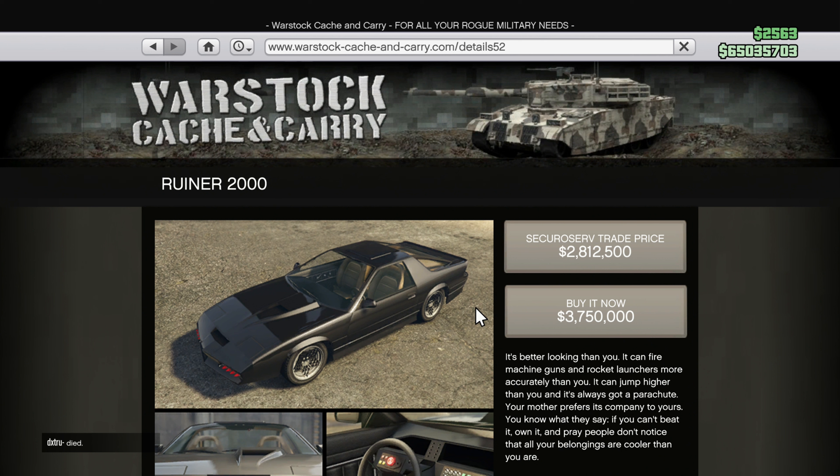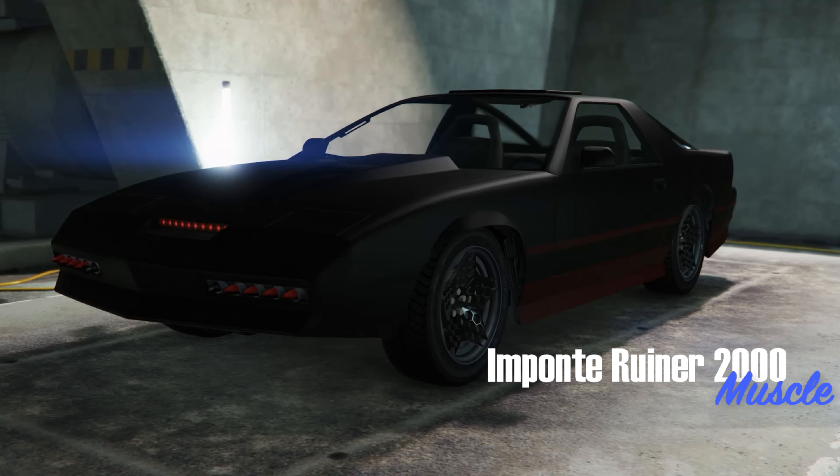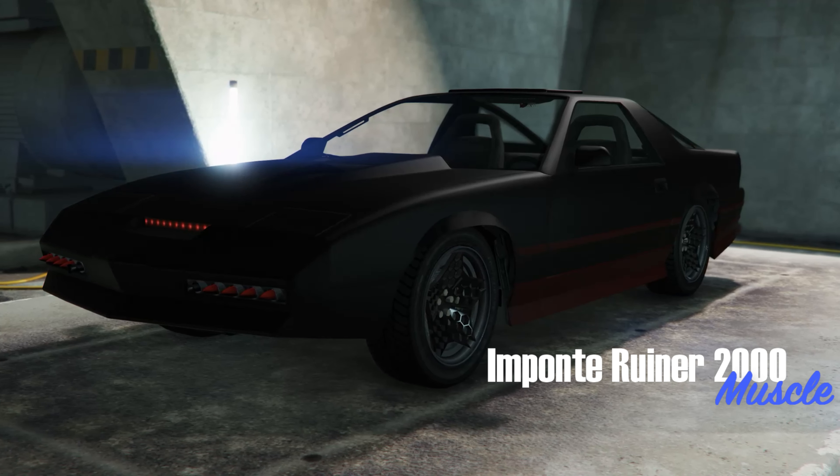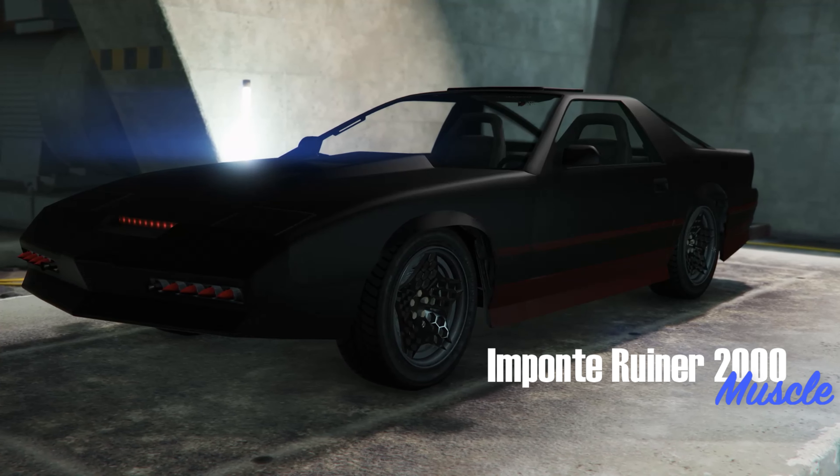The Ruiner 2000 has also gone down in price quite significantly — we're talking about $2 million — coming in at $3.75 million, or $2.8 million for the trade price by completing the special vehicle work mission Arms Embargo. This is one of the more interesting and useful vehicles in the game, but for nearly $4 million, it might be a good idea to wait for a sale.